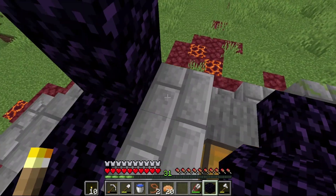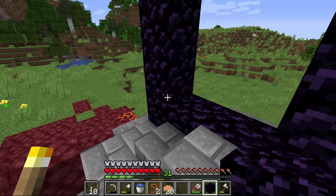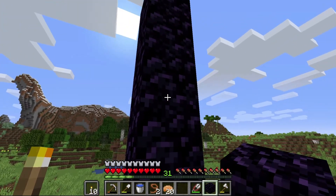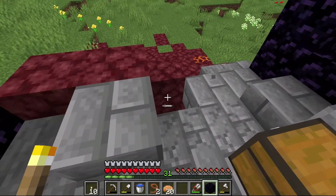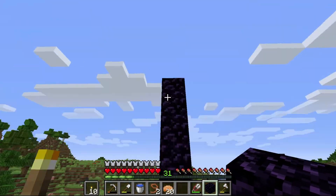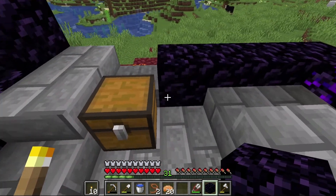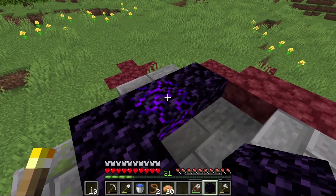Let's go ahead and place a couple of the obsidian blocks we collected previously. There are two that are meant to go right here to make up for these two that had fallen over. Let's see — one, two, three, four, five of them up that way, making up for one, two, three, four, and five here. There is one other block that needs to go up that way, plus the crying obsidian right there, which is not good for our own use.